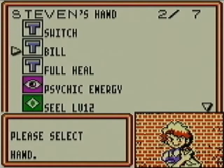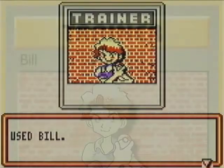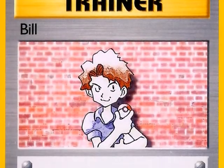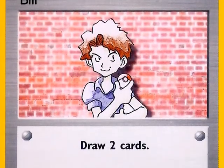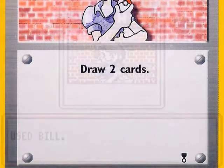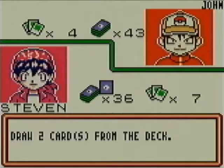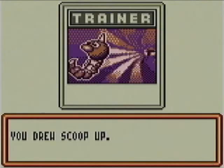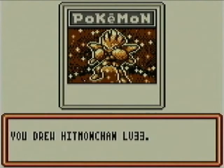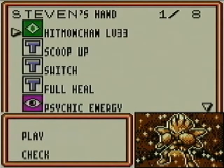I have another trainer I'll use right now called Bill. Bill was reprinted very recently as a supporter card, but there are no supporters in this version of the game. Bill is probably the shortest Pokémon card ever written — all it says is 'draw two cards.' And that's exactly what we'll do. We drew a Scoop Up, which I may explain later, and a Hitmonchhan. I'll put Hitmonchhan on my bench.